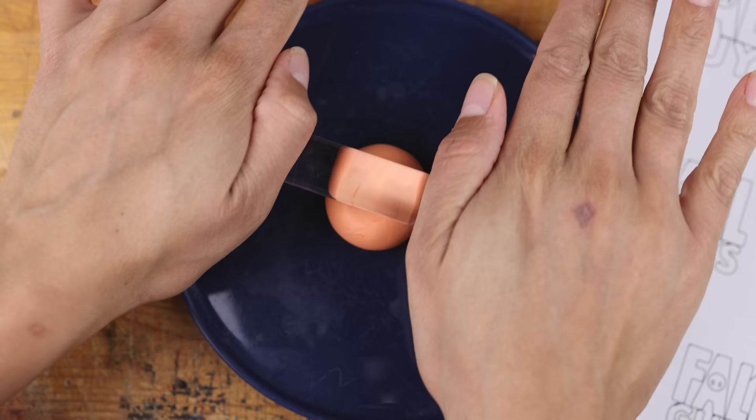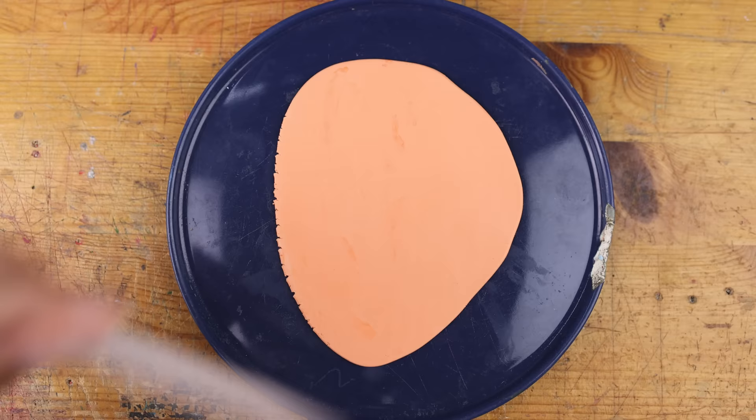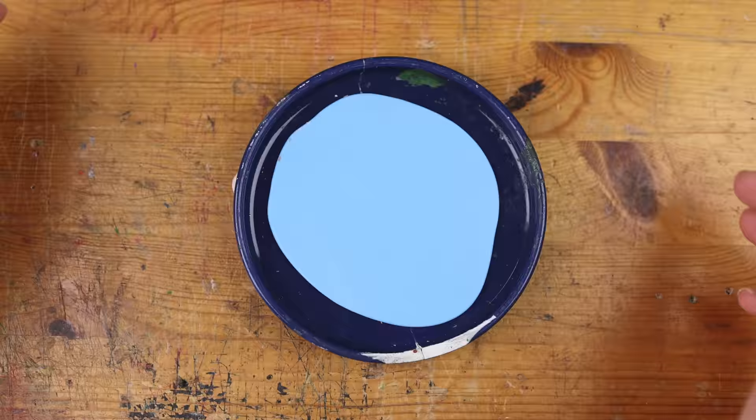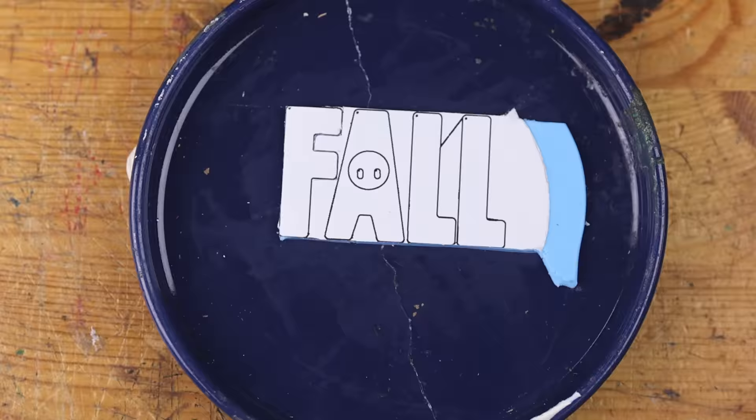The logo! So we are back to clay. I also did the same on the DoorDash map — I think this is the better way to create the Fall Guys logo by using a printout. Look at the perfect circle. Oh my gosh, and the letters!